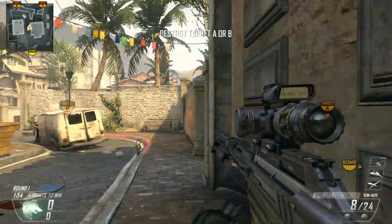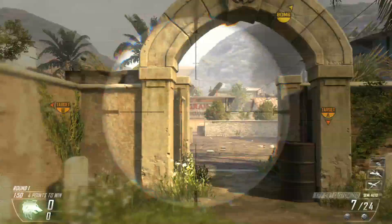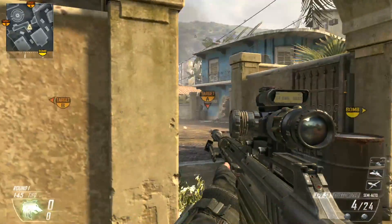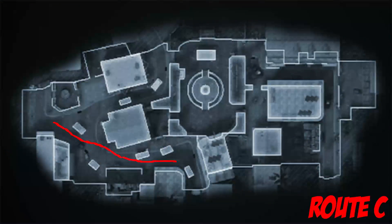For Route B, I'd recommend a sniper rifle, because you're going to come around this corner and aim down — and there's always going to be someone there. I can pretty much guarantee there's always going to be someone there aiming down at you. It's kind of like High Rise in Modern Warfare 2 where you've got to rush to get there first.